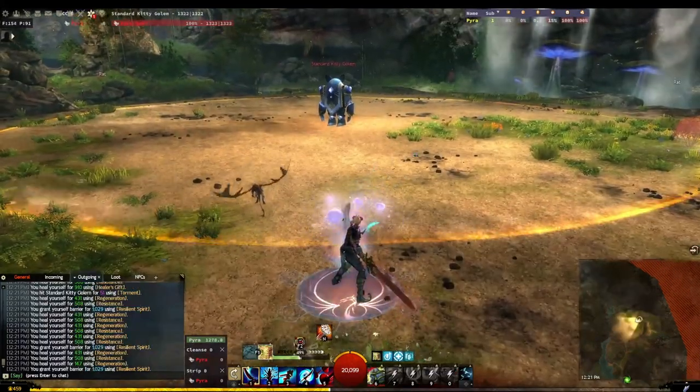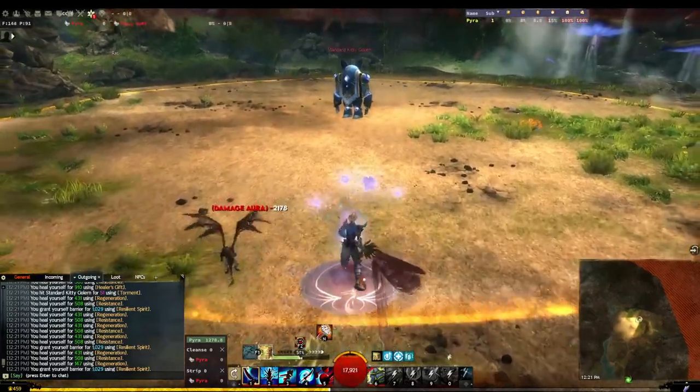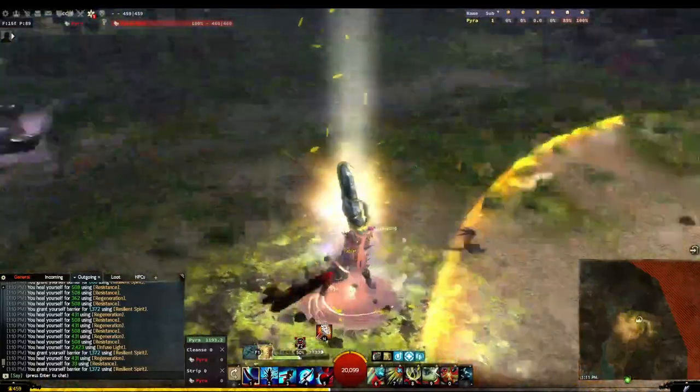We've got Extreme Damage turned on, and I'm going to walk in without any boons or anything active, just to see what we're starting with. 21.78 — that damage will kill us pretty quickly. Here's how this build works in action.